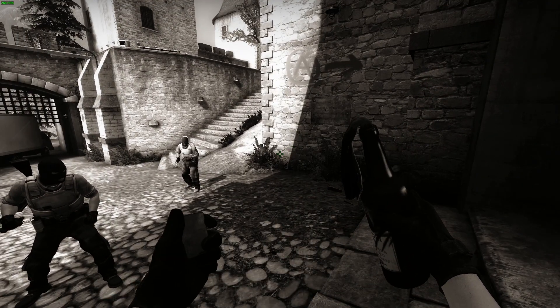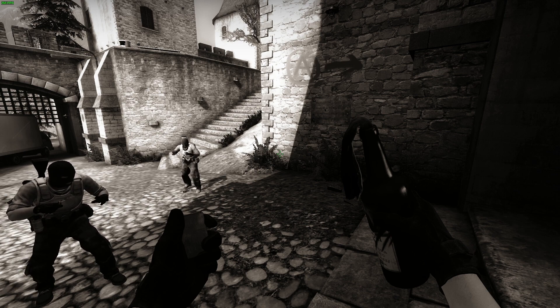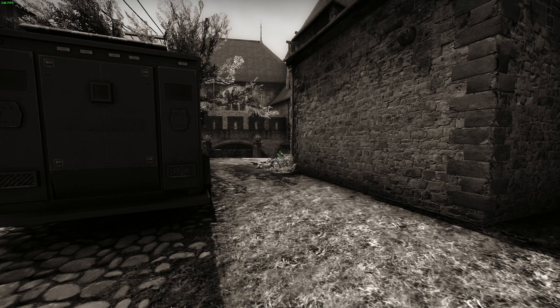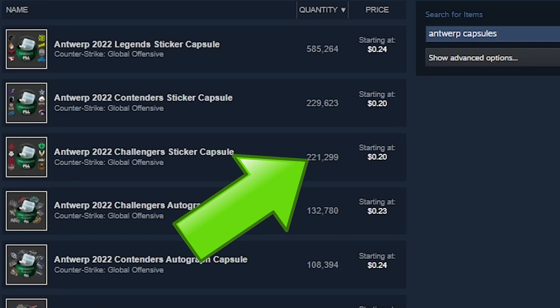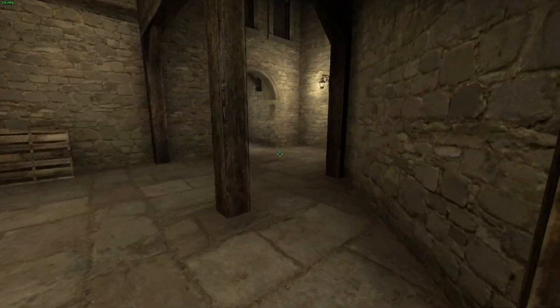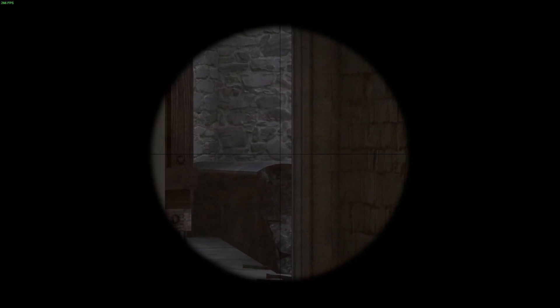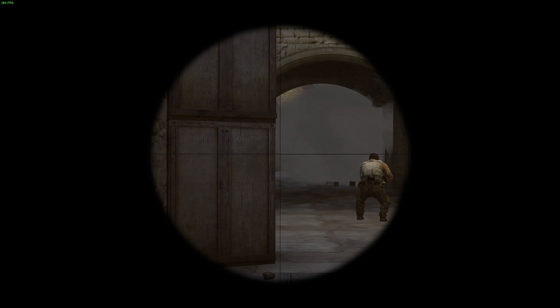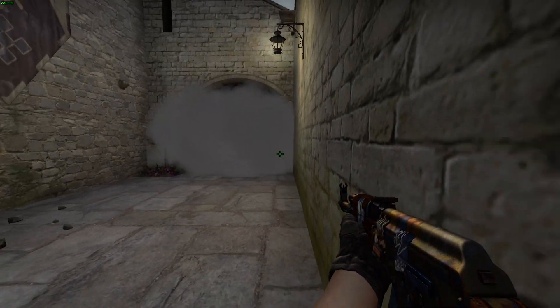Some very important things going into Antwerp and Stockholm. Antwerp and Stockholm are at very all-time lows, especially Antwerp capsules and hollows. The capsules aren't doing as bad as originally expected — around 20 cents for the lowest ones, being the Contenders and Challengers regular sticker capsules. The autograph capsules, because there are so many options inside them, are the highest price but are only at retail price of 25 cents. I think these have potential for the future; it's just going to take some time. The Rio Major is really the big deciding factor with future Antwerp sticker investments.